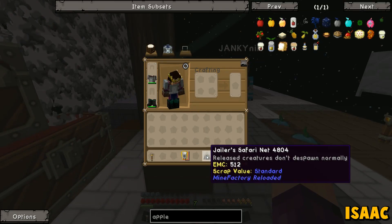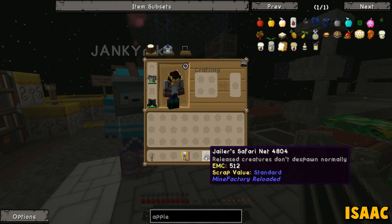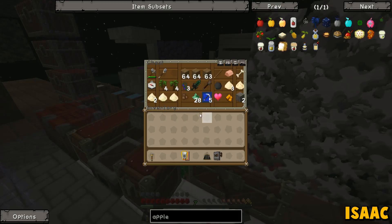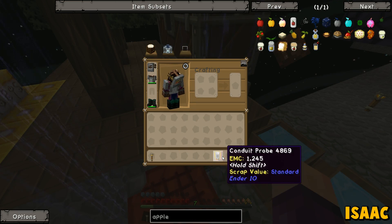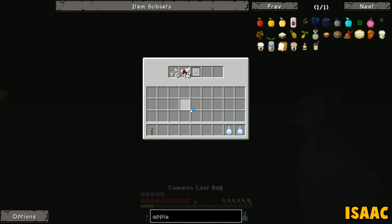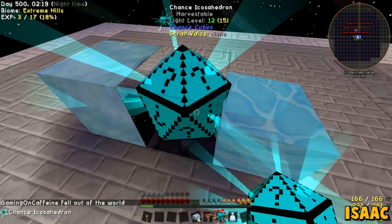Also Nick, here's a bunch of books. Oh yeah — if only this had happened to us, Isaac. I've got a jailer safari net. I'm assuming I can just jail something in here for life? 'Released creature — doesn't despawn normally.' So if we want to keep something, like a zombie, that doesn't despawn ever, we can jump in here and put it back down. But I do have another Icosahedron.